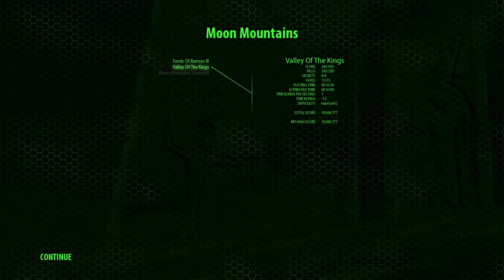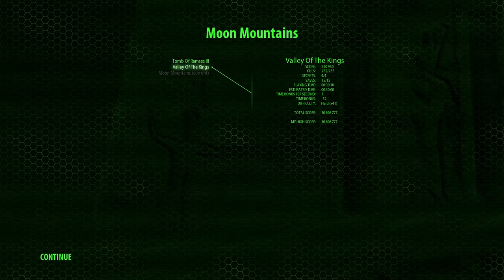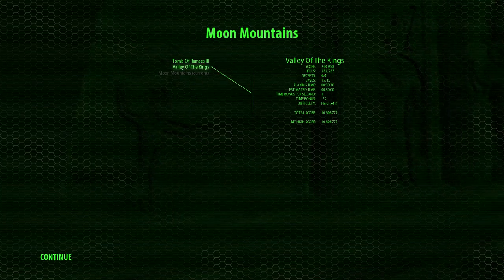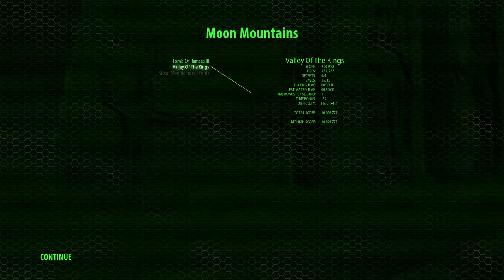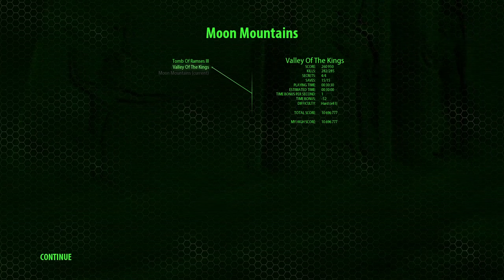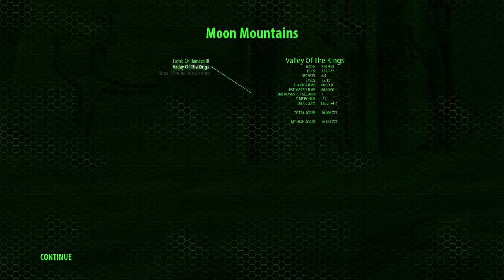Hey everybody, Bright Boo here, and welcome back to my all-secrets walkthrough of Serious Sam HD, the first encounter. We're continuing on to level 5 — this is the secret level, Moon Mountains.